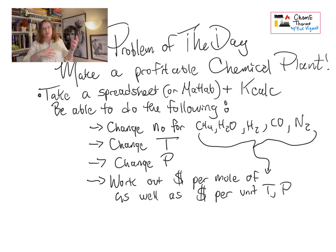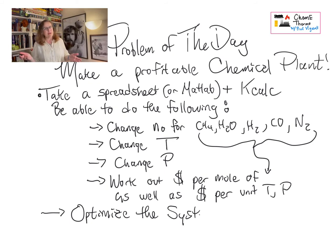After you've worked out what, at equilibrium, the composition of your reactor is, you can sell that. The more hydrogen there is — because that's the valuable part — the more that's going to be worth.